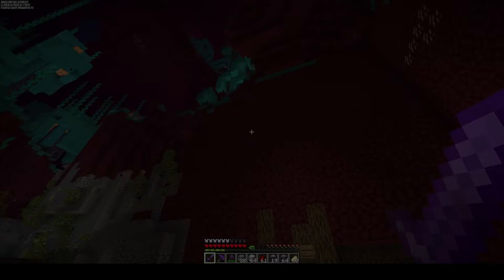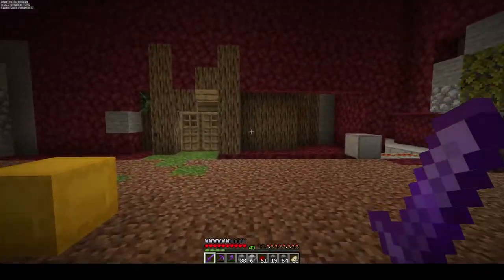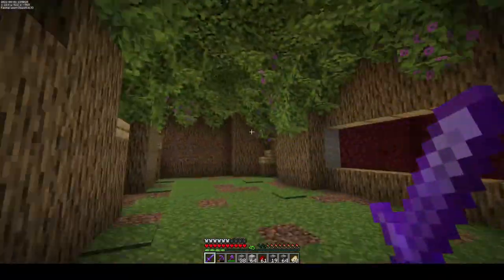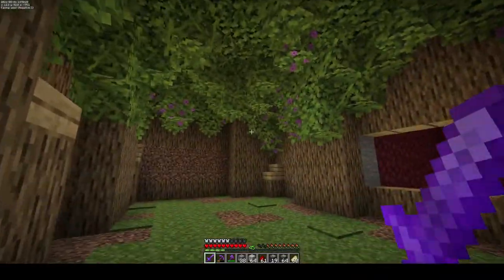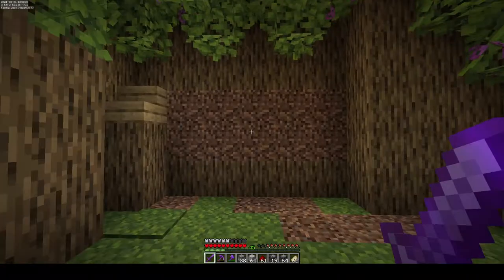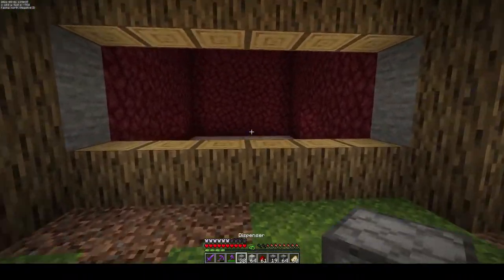From the outside it still looks pretty bad and we'll get around to that toward the end of the video. But inside this is what the roof looks like - I think it looks perfect. I'll add some flowers as soon as the bees are in. I closed up this area for now because I first want to just start producing some honeycombs.